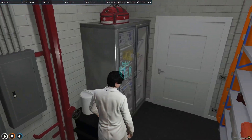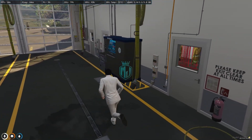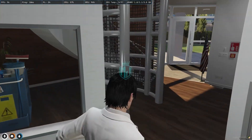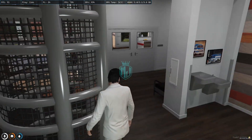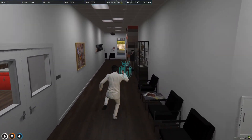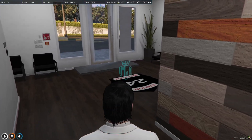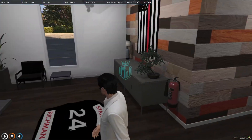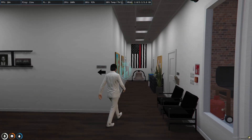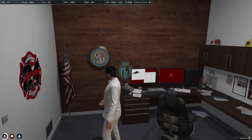This is the laundry room where you can wash clothes. Here is the main entrance, and you'll also see some trophies on display. This is the office area of the fire station.